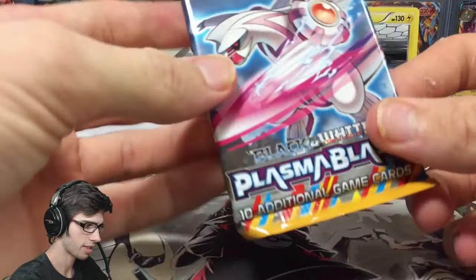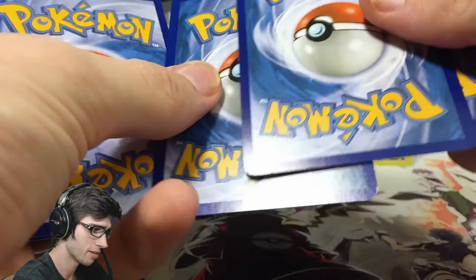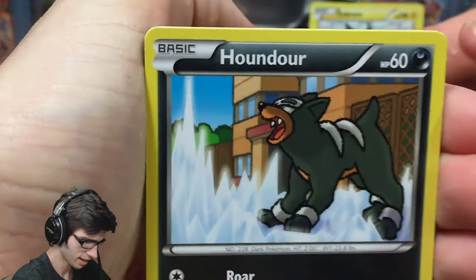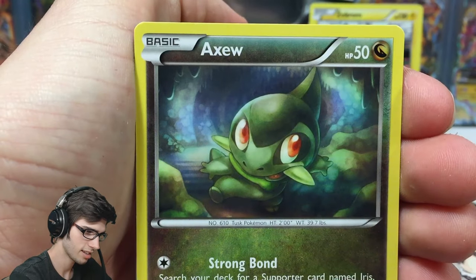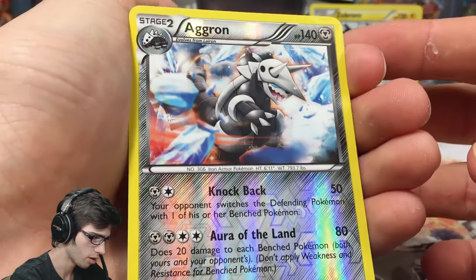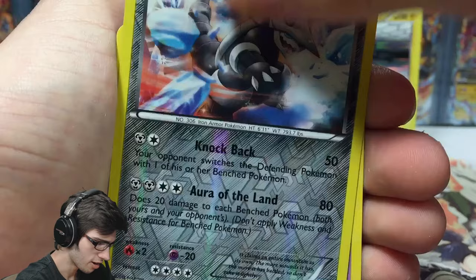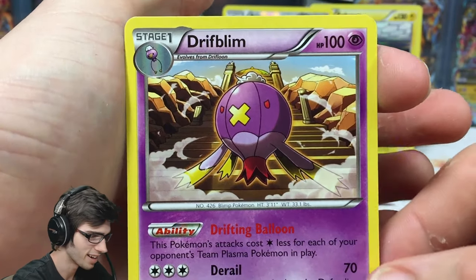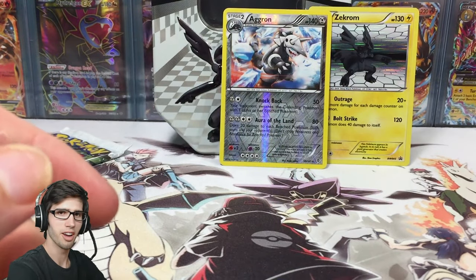Next pack is Plasma Blast with Palkia art. I was really hoping for a Genesect, just because I love that card in this set. We got a Houndour, Druddigon, Tynamo, Karrablast, Axew, Archen, Tornadus, Caitlin, and then a reverse rare Aggron — the first reverse rare of the tin, not bad art, looks pretty sweet. Then a Drifblim as a regular rare with 100 HP, Drifting Balloon and Derail. Not the big hits we're looking for.